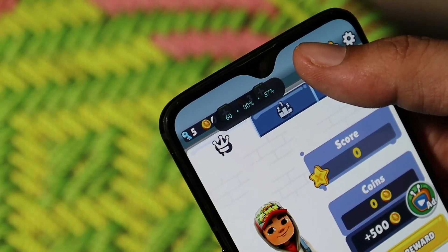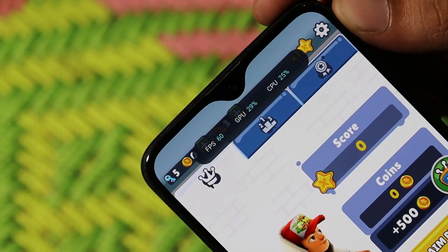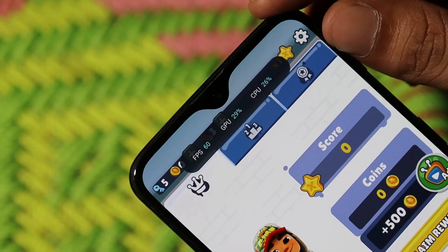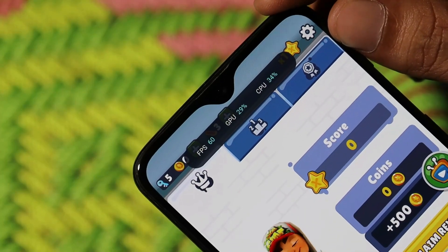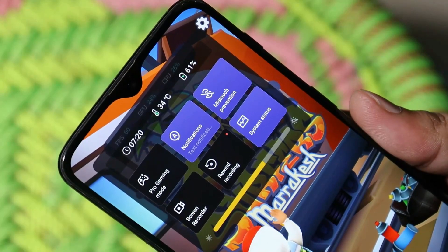Tapping on System Status gives you information like FPS meter, GPU usage, and CPU usage. You can also minimize and maximize this toolbox just by tapping on it. Instead of providing a full system update, it's good to know that OnePlus just updated the application, which now allows us to enable features like the FPS meter on the OnePlus 6 series.